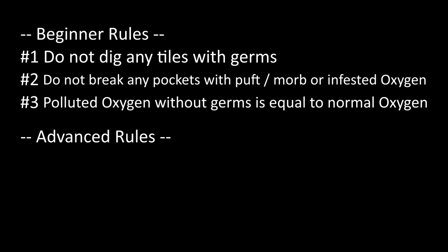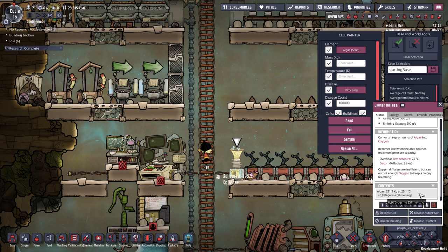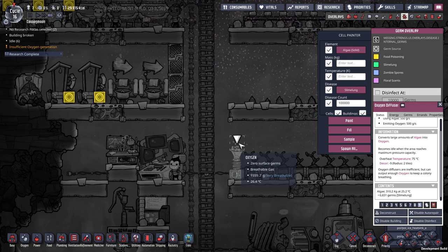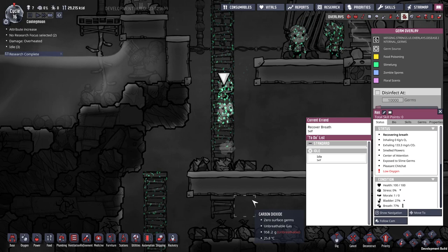Number 4: infested algae is safe if you are not using oxygen diffusers. Sometimes algae contains Slime Lung. Following the first rule, you should not be digging them. But if you find a way blocked by some infested algae, make sure you are not using oxygen diffusers and have no storage storing algae. If duplicants bring infested algae back, your base will be infested as well.